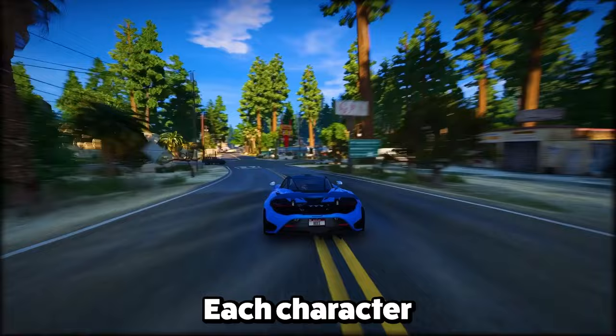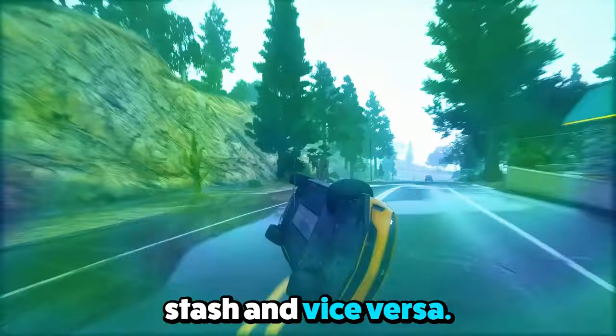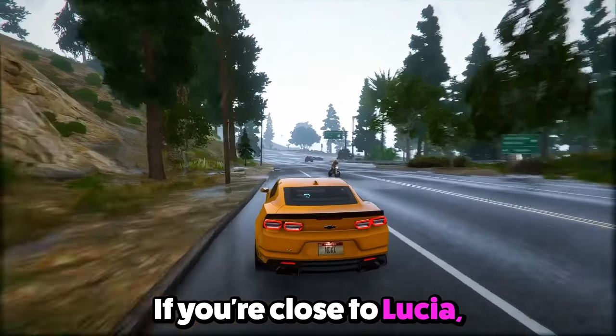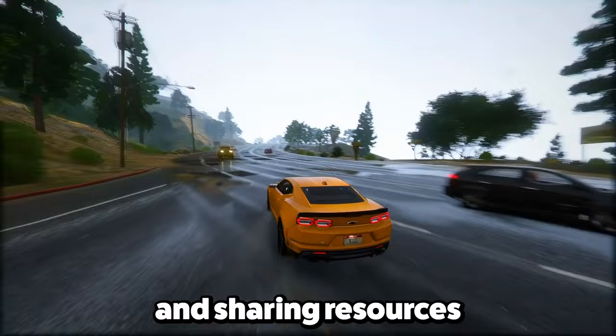Feature 3: Here's another level of immersion — each character has their own stuff. When you're playing as Jason, you can tap into Lucia's stash and vice versa. Say Jason's low on assault rifle bullets; if you're close to Lucia, you can ask her for some. It opens up a bunch of possibilities for teamwork and sharing resources in the game.